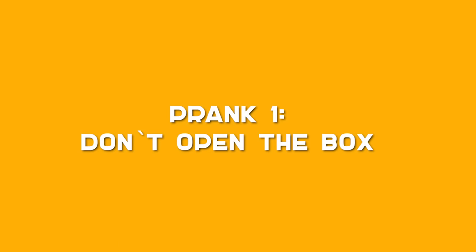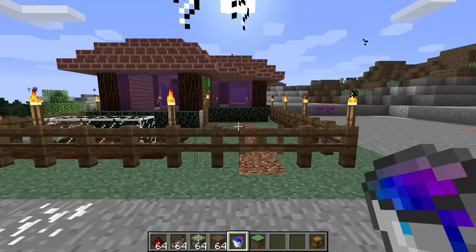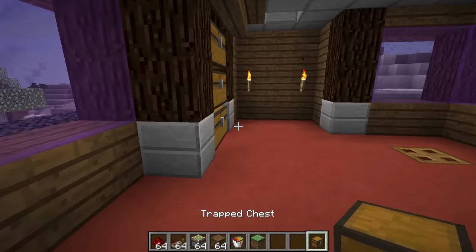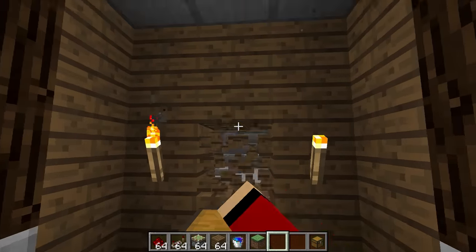Prank 1: Don't open the box. For this prank, you'll need a trapped chest. You need to sneak into your friend's house, then place the trapped chest down somewhere.